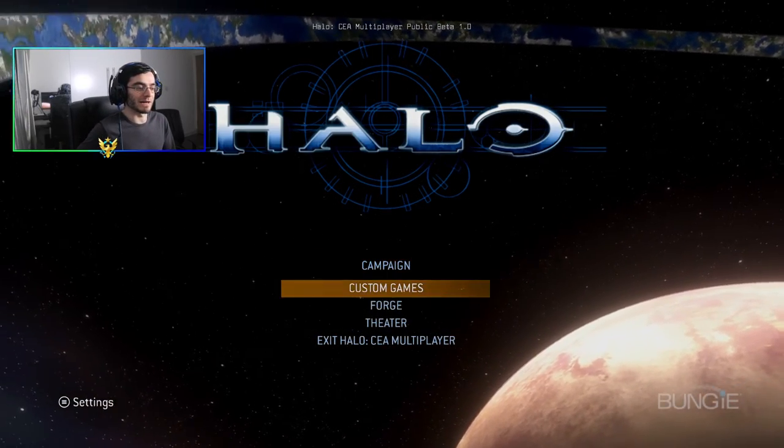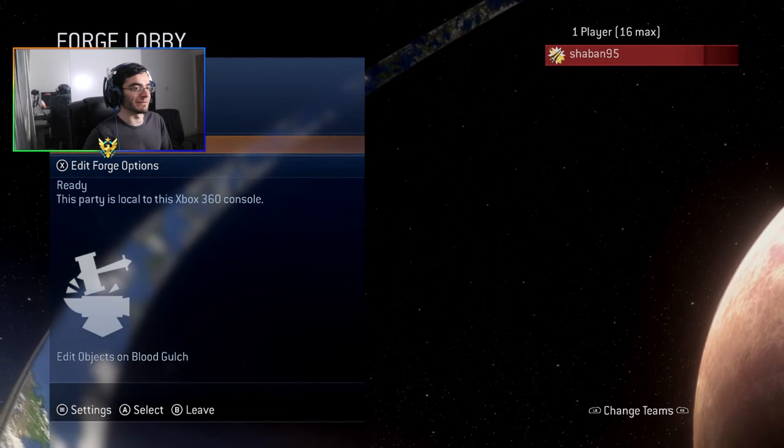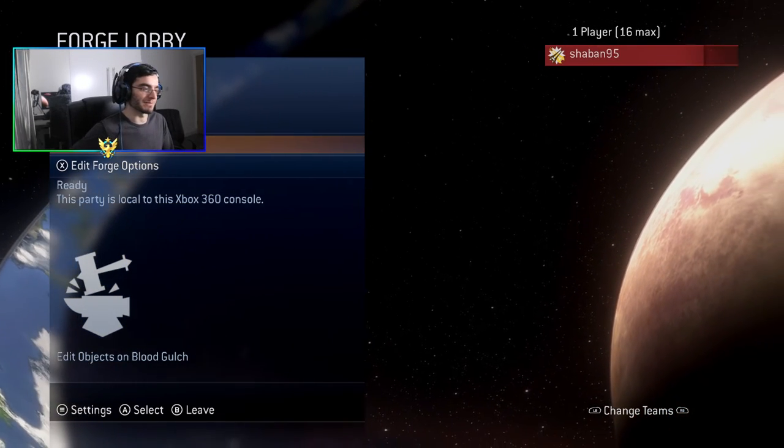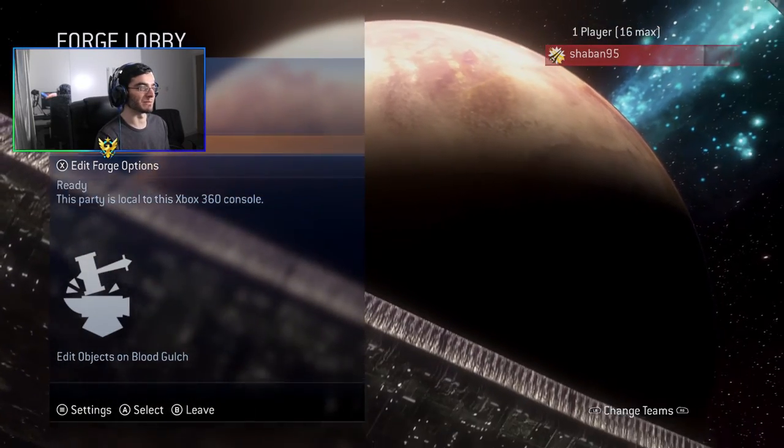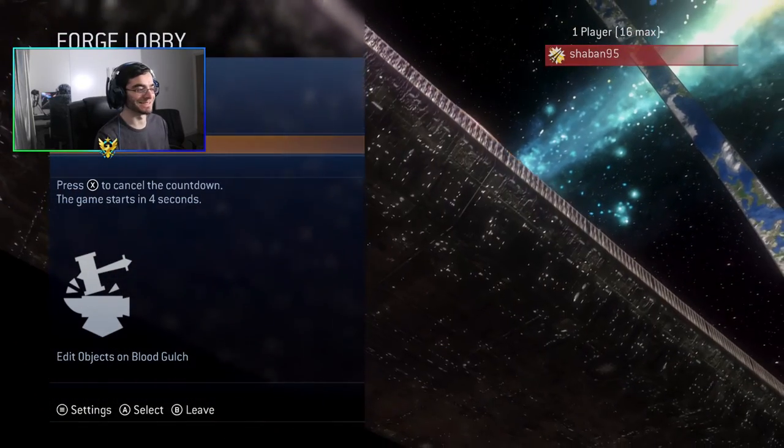The map we're going to be testing on is Blood Gulch because it is my favorite map from CE. But we'll look at other maps too. I'm going to be using a controller for Forge so we get to fly around on Blood Gulch. Oh god, this is incredible.